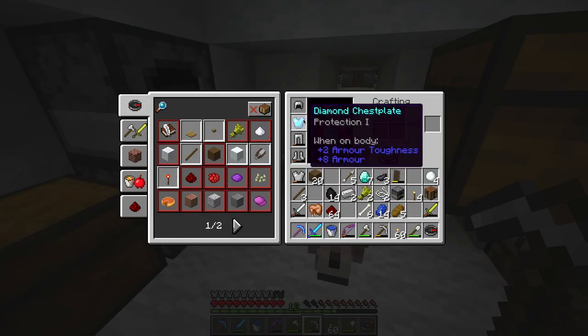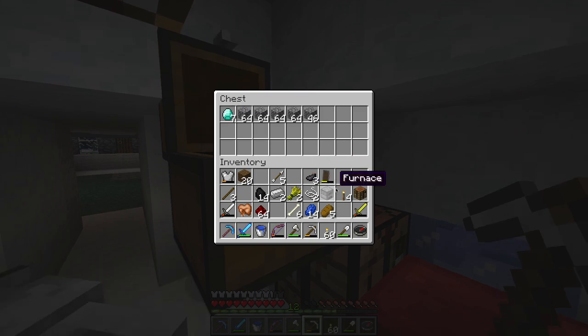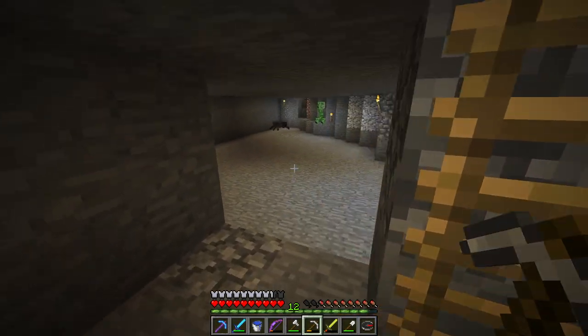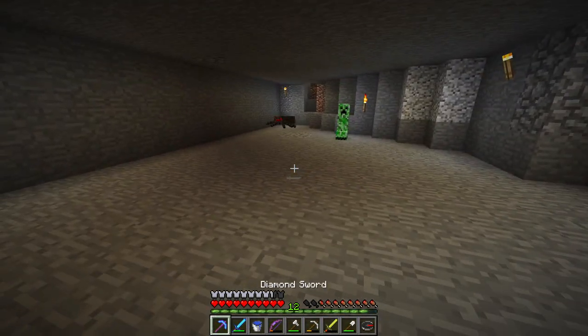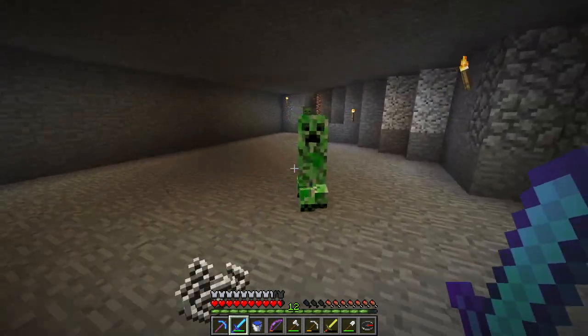Last time we enchanted our beautiful diamond chest plate — looks really pretty. I'll put the diamonds in the chest for now along with things I don't need. We have gold. Let's go ahead and try to make some mine carts. We have a beautiful mine — oh, and there's a creeper. Let's go ahead and fight these monsters, because I never do and it's really weird when I don't. We even have a zombie.